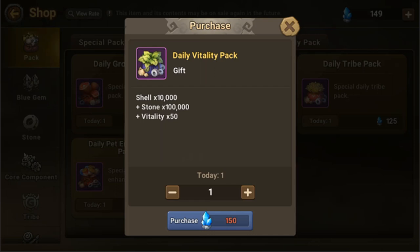Although you get 100,000 stones with the vitality pack, you can just get those stones from quests — especially high level quests. If you go to the dojo and finish floor 40, it gives like 20k stones per floor, so 100k stones is not that much.